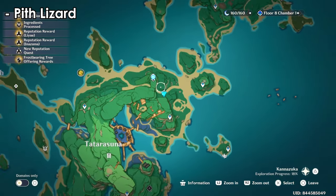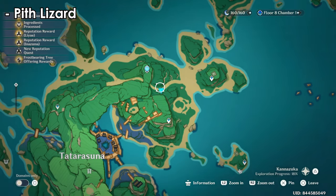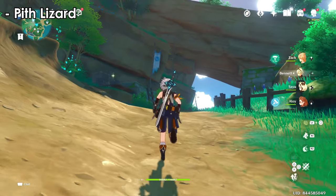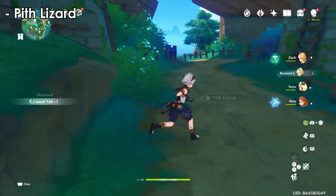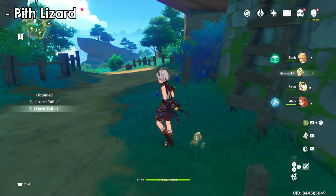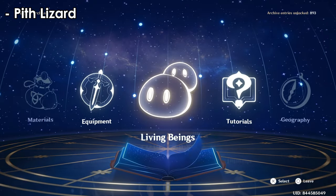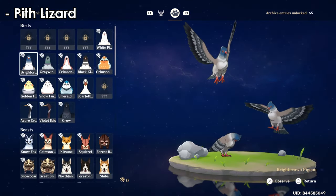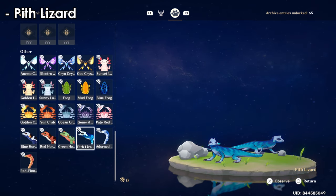In this location I found the pit lizards — there are two of them here. They are a bit rarer than the red horn and green horn, so be careful. I'm not sure of more locations for them — if you find more places, please let me know in the comments.